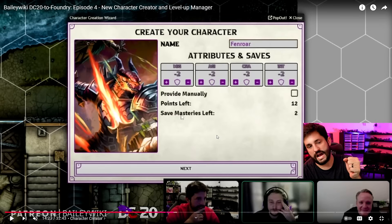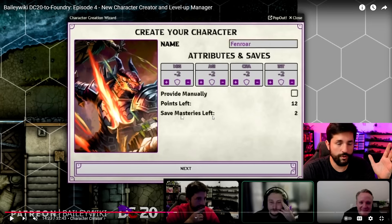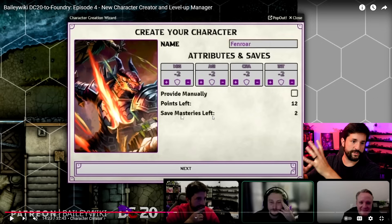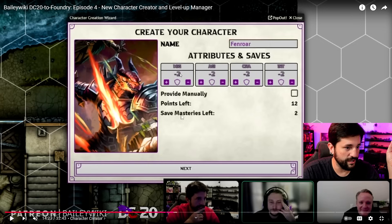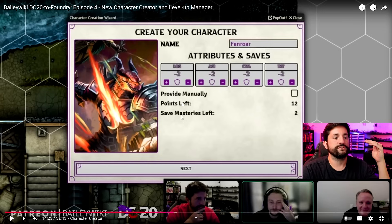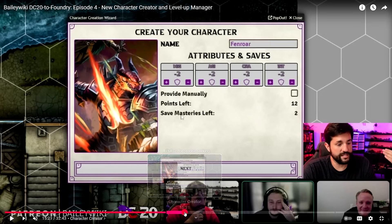Now for the character creator — this is absolutely insane. Even if you're not playing in Foundry, you can build a character in Foundry and just have your character sheet. It's all free too. Version 0.8 is going to be absolutely free to the public to play around with. When 0.9 releases with more bells and whistles, that's when we'll start talking about different content behind 0.9. The character creator has might, agility, and all the different stats you can put your points into — this is the point buy version, and you can check a box to provide them manually. You have 12 points to spend, and these features will be expanded on as well.